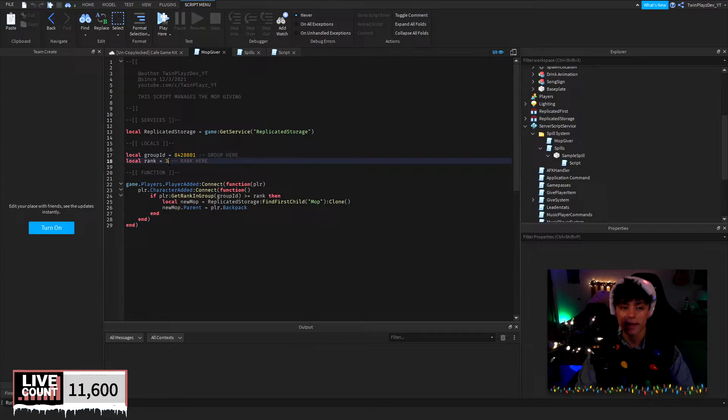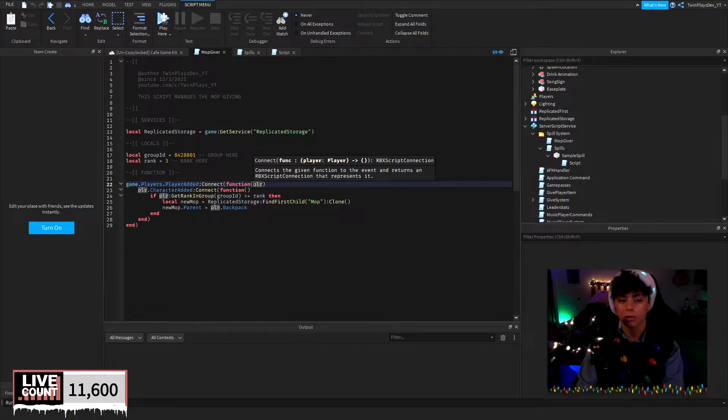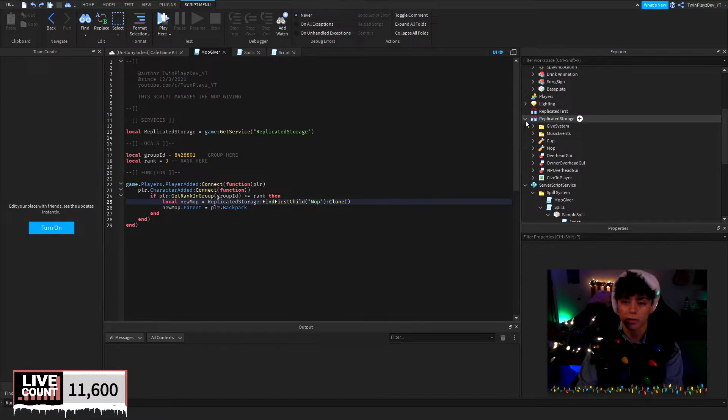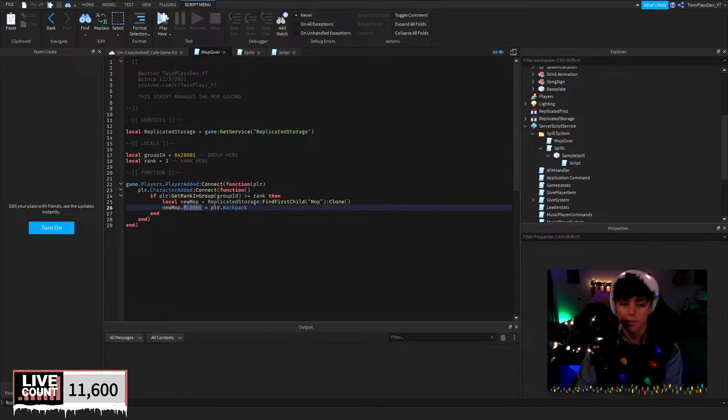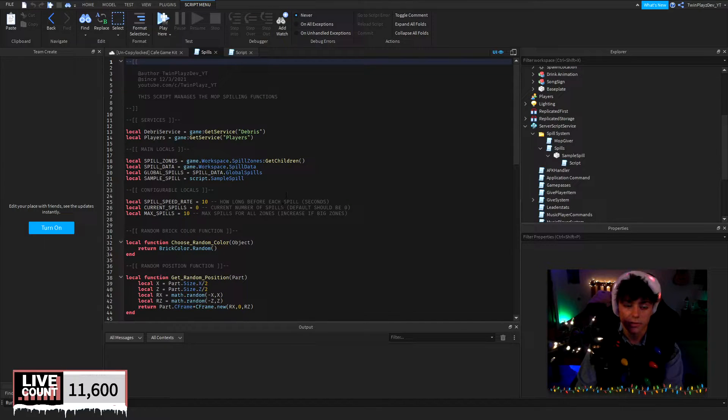The MopGiver script is super easy. Put your group ID here and the minimum rank number required to access the mop — anyone at or above that rank gets the mop. When the player joins the game, we create a local variable called 'player', check when their character is added, and check if they're in the group and at or above that rank. If so, we create a variable called 'newMop', clone the mop from ReplicatedStorage, and set the parent to the player's backpack.